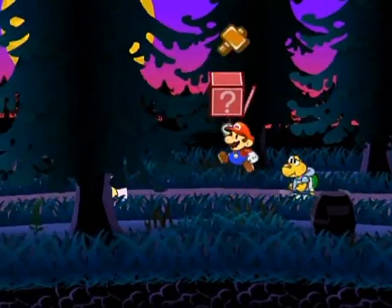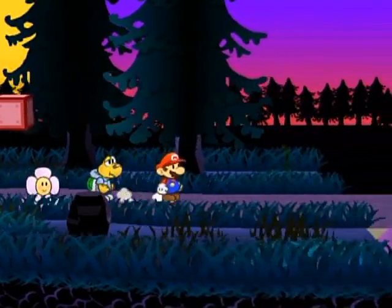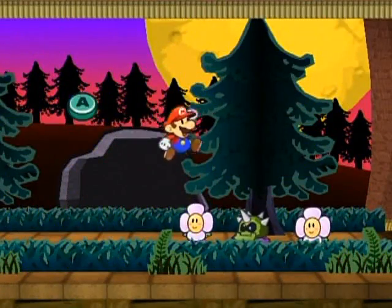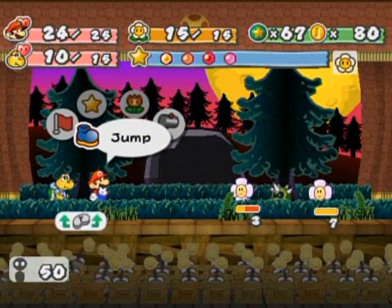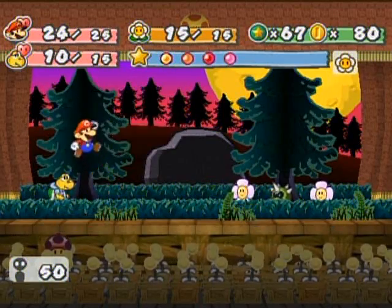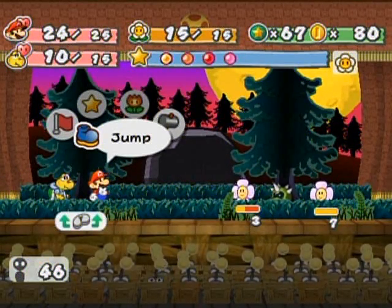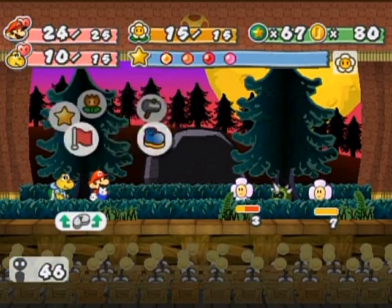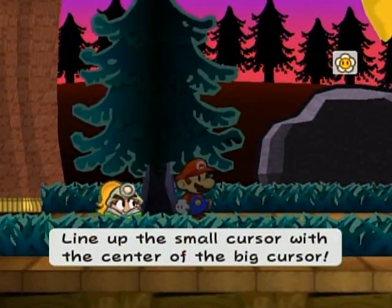Alright, let's get into some more battles to demonstrate more things. There's the Hammer Throw Badge — this can be used to throw hammers through the air at flying or ceiling enemies, so it's a badge that can circumvent the weakness of a hammer. There's also a badge for jumping so that you can jump on spiked things called the Spike Stomp Badge. I lost a Slow Shroom accidentally. Anyway I've got to swap over to Goombella — she's kind of low on HP but I think things will be okay.